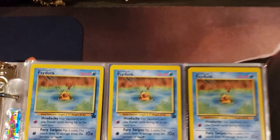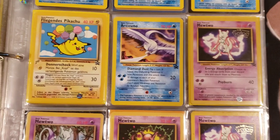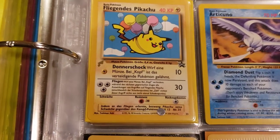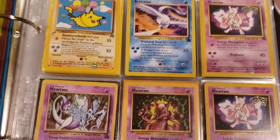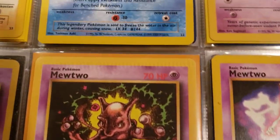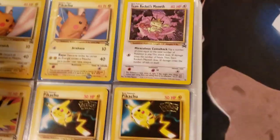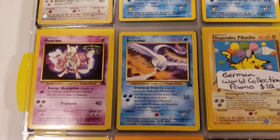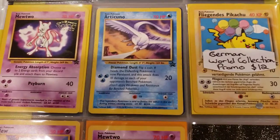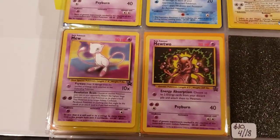Alright guys, now we're going to get into the non-holo promos. Look at these - the Psyducks, Articuno. Now this is a Pikachu - this is the German Worlds flying Pikachu. Got the Mewtwo promos - look at this one, this one's got the crimp lines on it, pretty crazy. You guys like collecting different stuff. Look at that Jigglypuff, that Psyduck, Articuno - that's another German Worlds promo. Looks like he got it for twelve dollars. I don't know what it's going for now. He has all the dates that he bought these cards on and everything.